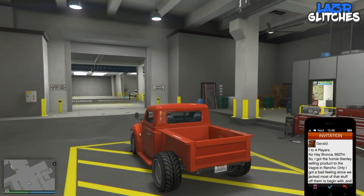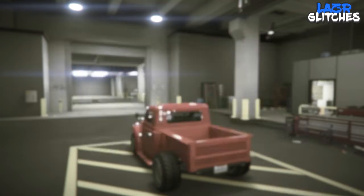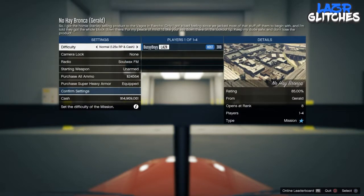Now you're going to do the pause method. Hover over the invitation and just before you accept it, hold pause and click X to accept the job straight away. You should hear the click from the job while you're on the pause menu. When you think you've hit it, get back in the vehicle — it should only say 'modify your vehicle' and not 'send back to storage.'